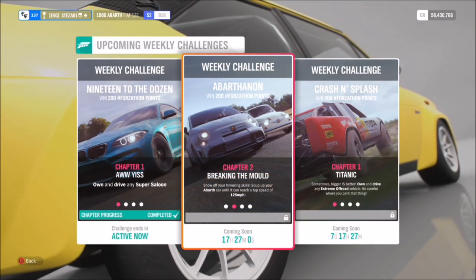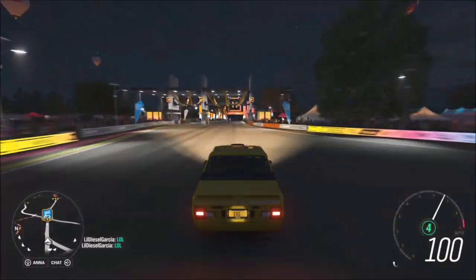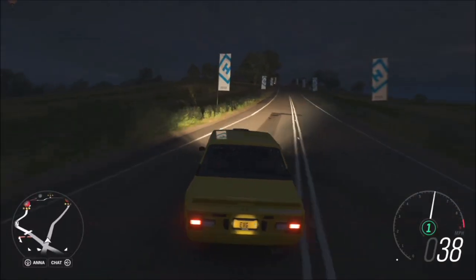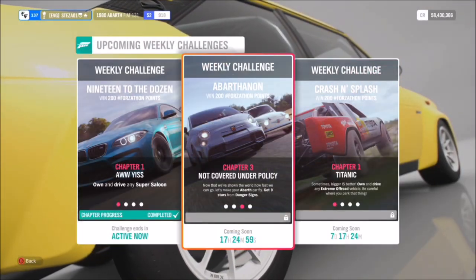The first challenge just wants you to hit 125 miles per hour in your chosen Abarth, which is very easy. You don't have to tune it much for that — just find any straight stretch of road. As soon as you come out of the Horizon Festival, for example, floor it, hit 125 mph, and the job's done. Very simple.